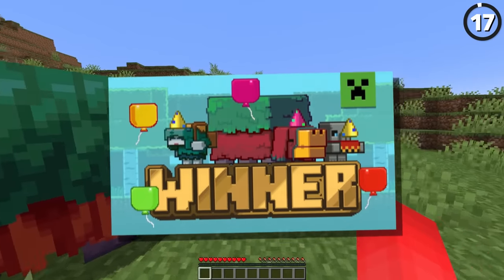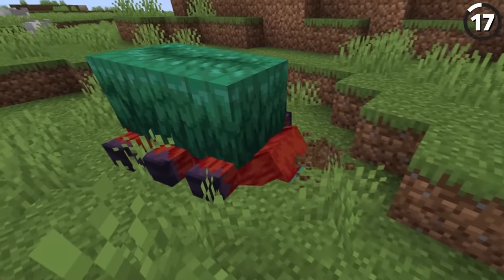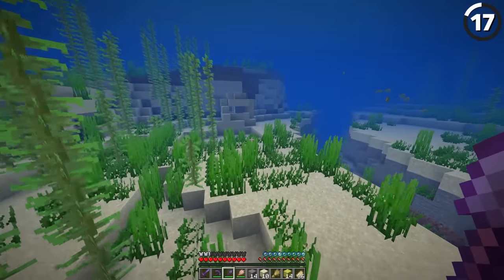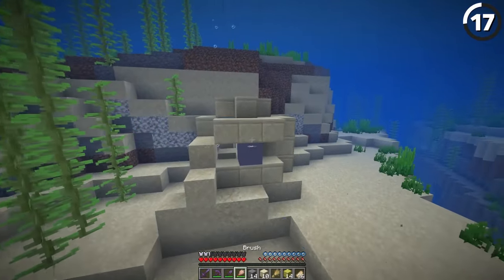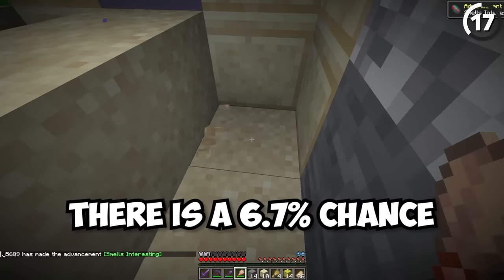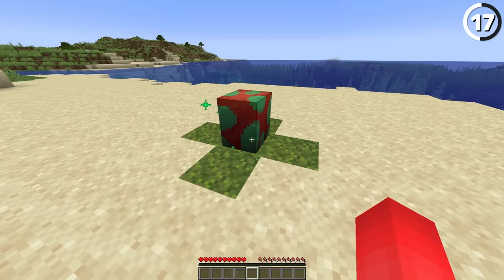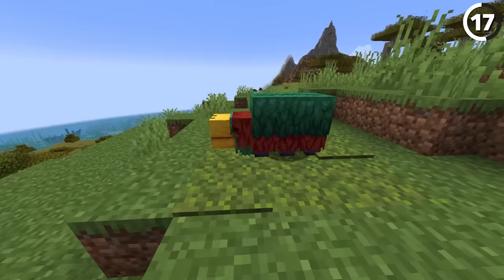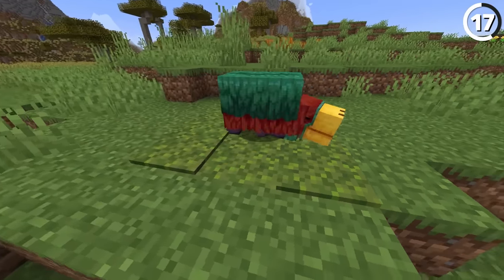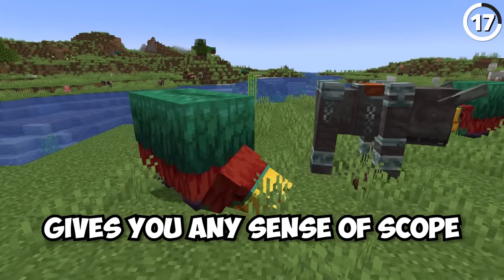This is the Sniffer, the mob that won the mob vote in 2022. Even though this mob is added in 1.20, you're not going to find it just regularly spawning. Instead, you'll need to go down to ocean ruins in the warm ocean, and tucked within suspicious sand there's a 6.7% chance that you'll find a Sniffer Egg. From there you place down the egg, wait for it to hatch, and there you go — a baby sniffer. While it looks small, in time these become big mobs, rivaling the size of the Ravager.